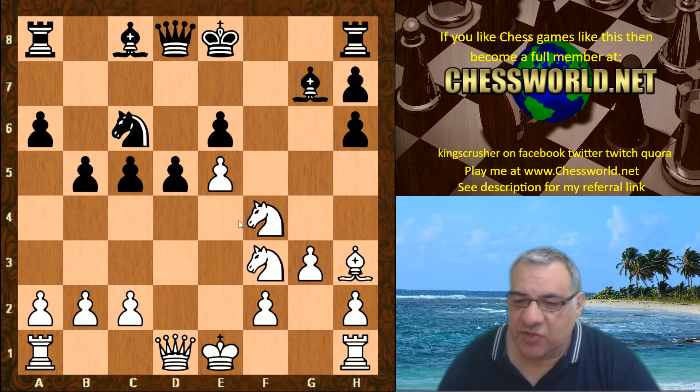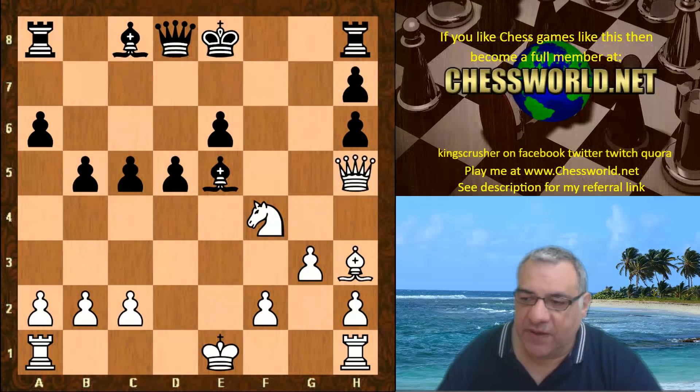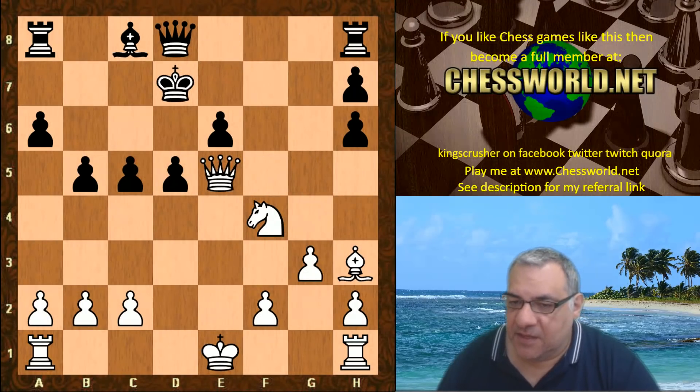That pressure is ignored - Knight f4 is played because tactically this cannot be taken in this position. Knight f4 pulls the pressure on e6. If black dares take on e5 here then Knight takes, Bishop takes, and Queen h5 check picks up that piece with an extra piece.